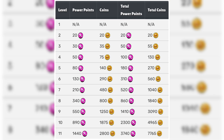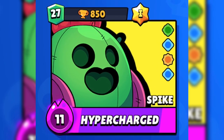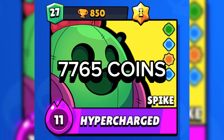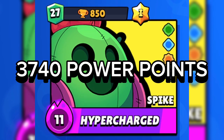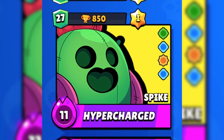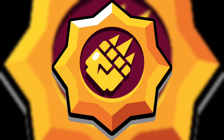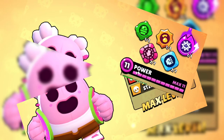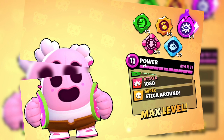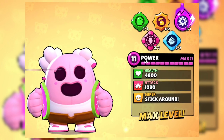Fully leveling up a brawler requires a significant investment: 7,765 coins and 3,740 power points — and that's just for leveling up. This doesn't include gears, gadgets, star powers, or hypercharges. If you aim for a minimally maxed-out brawler with at least one gadget, a star power, and two gears, you'll need a total of 12,765 coins.